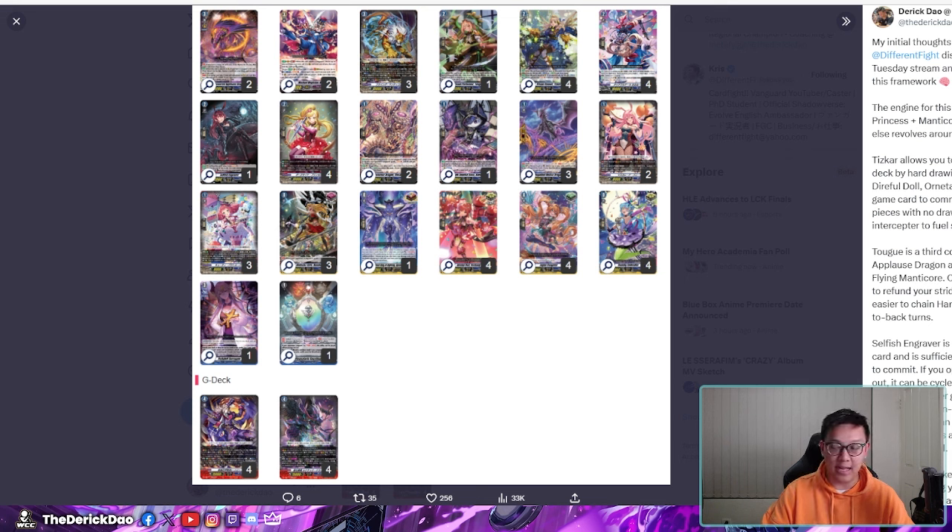This deck essentially plays two Shout Applause Dragon, which is essentially a Falkratia Light — a 23k attacker that allows you to put a card from drop into Soul. You're playing two of the Harry grade three to be able to stride into your grade four Harry. Three Flying Manticore is pretty much one of the best, if not the best, combo piece in your deck, allowing you to extend before your Vanguard attack or call extra from Soul during the battle phase.